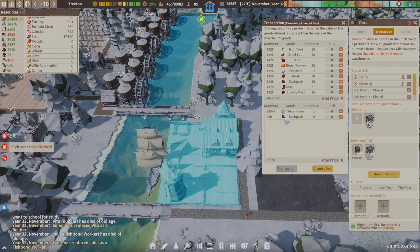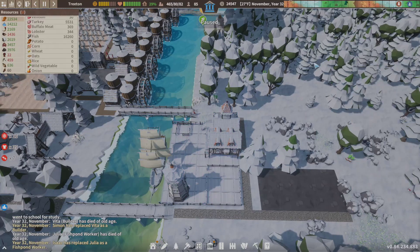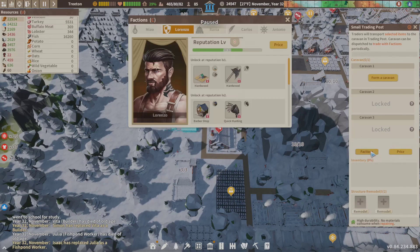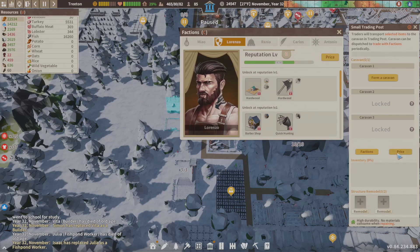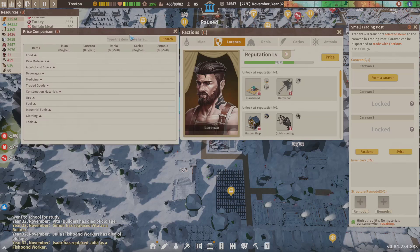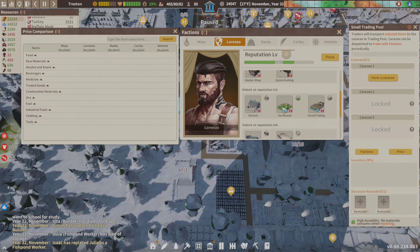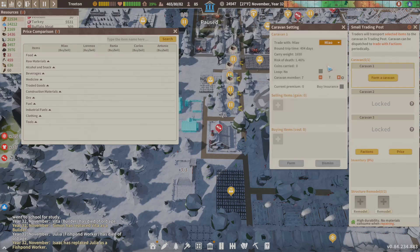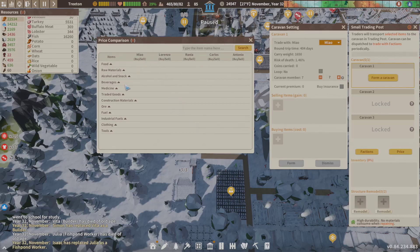Let's cruise over to our trading post, pull up the factions, and look at the pricing. I like Lorenzo because I want to trade with him — I'm going for the quick hunting perk. You could choose whoever you want, but I want to get to level two with him. So I'm going to remove the faction menu and form a caravan.